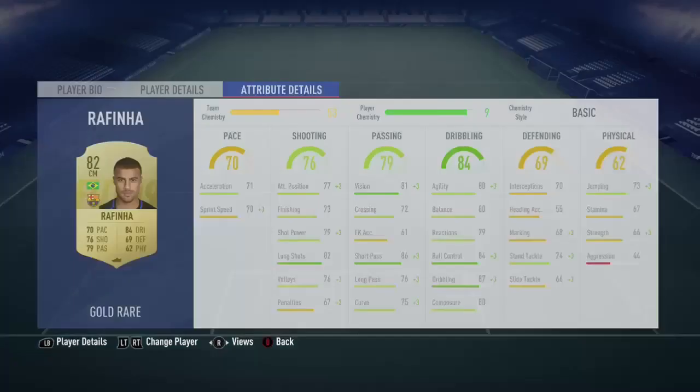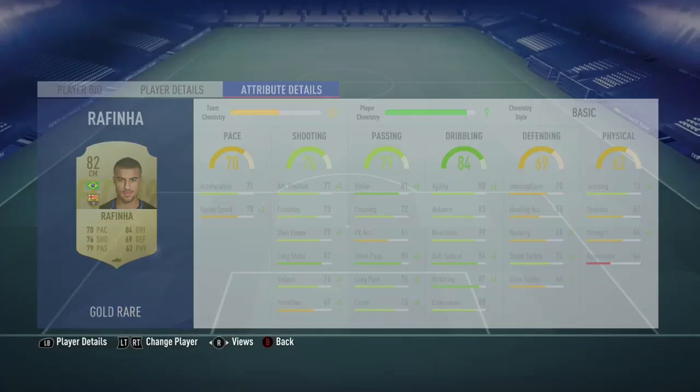For about 2,000 coins, Rafinha is such a good card — 4 star skill moves, 4 star weak foot, great dribbling. Definitely buy him.